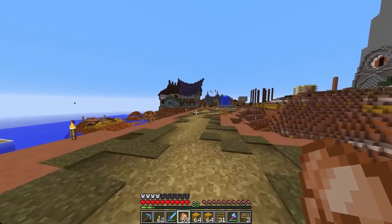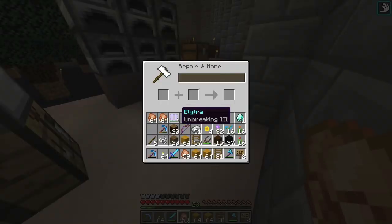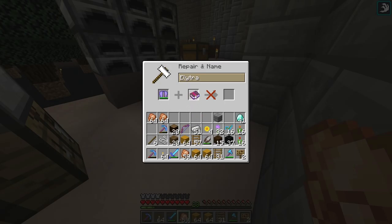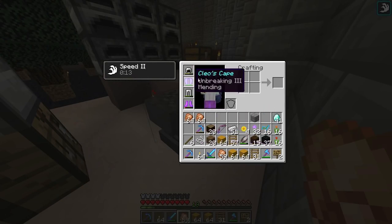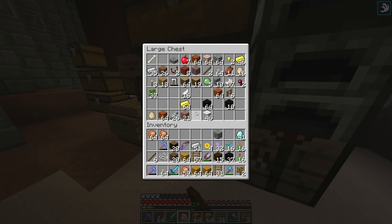It's time for projects — make it pretty, that's what's next. I have one mending book — can my elytra get Unbreaking 3 and Mending? Let's see. I need to name this thing. Cleo's Invisibility Cloak? No. Cleo's Cape — that'll do. That's my elytra: Cleo's Cape. Yeah, I feel badass right now.